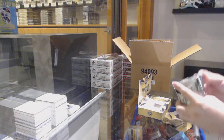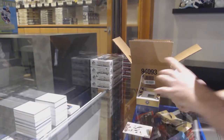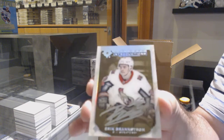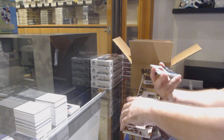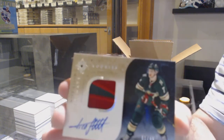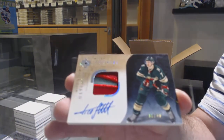For the Vegas Golden Knights, 149 Mark-Andre Green. We've got an ultimate introductions autograph of Brandstrom for the Ottawa Senators — Eric Brandstrom. I love these cards. For the Wild, number to 49 retro rookie auto Nico Stern.